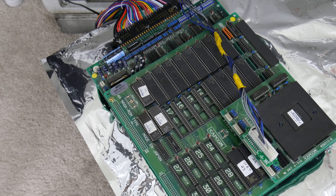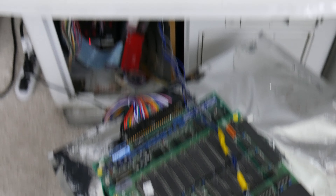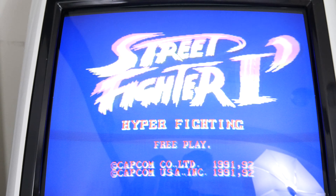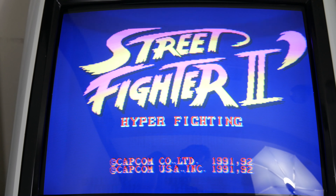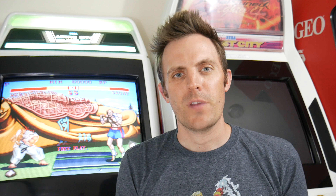Then we're going to plug them in and try it out. Just for proof of concept, I'm going to show this is the same board we were working on — it's all hooked up, kick harnesses in. And we have Street Fighter 2 Hyper Fighting — a successful upgrade, or downgrade. That's a really simple swap, and the cool thing is you're not irreparably damaging any original hardware. This is completely reversible — the chips just pop in and out of the socket, and as long as you're careful, you won't do any damage.